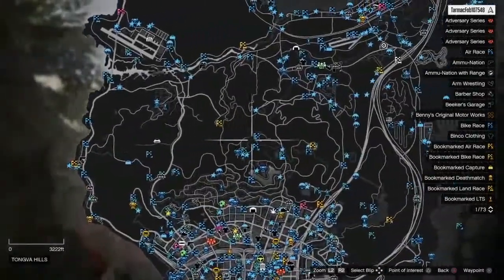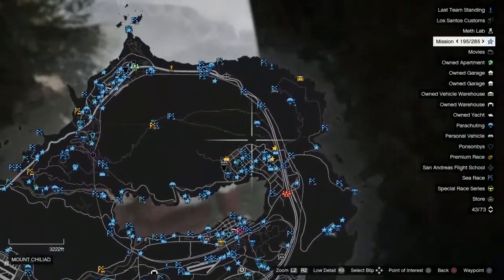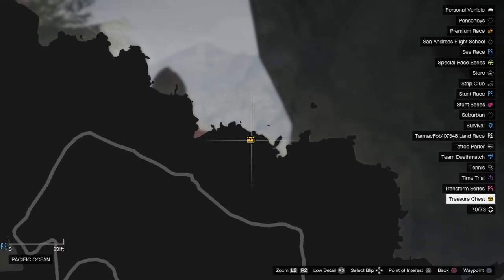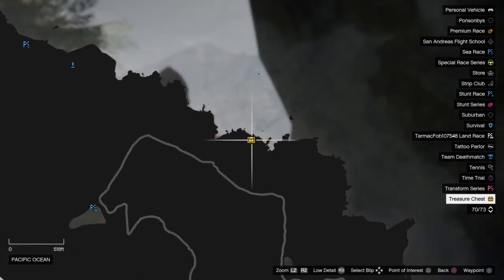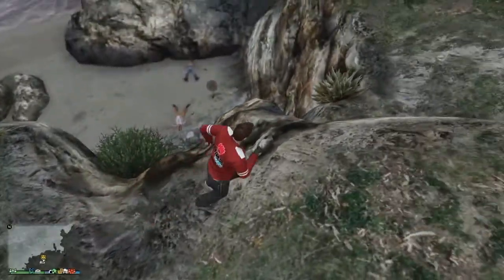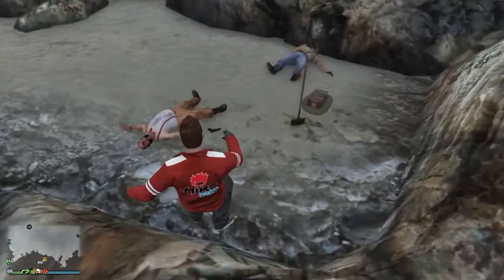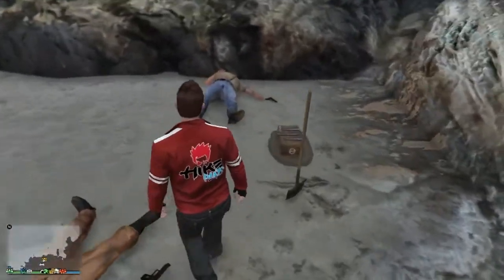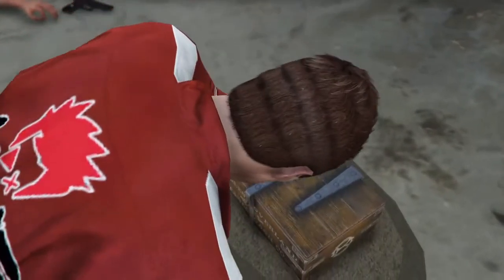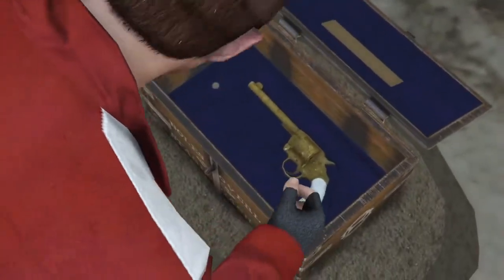On your map will pop up a little treasure chest. Whenever it pops up on your map, you just want to head there. When you get to your treasure chest location, it will be right where the golden chest is. You see two dead bodies and a box. You want to walk up to the box and hit right on the D-pad, and it will do a little cutscene of you opening the box. And just take a guess what's inside — the brand new revolver. Look at that beauty. We've been waiting for this.